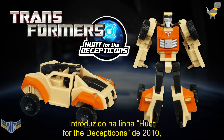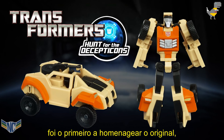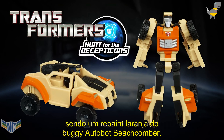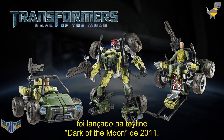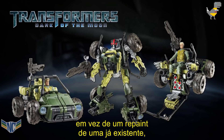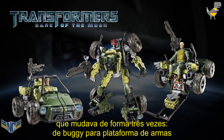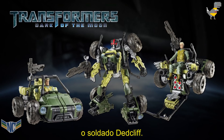Introduced in 2010's Hunt for the Decepticons line, the Sandstorm from the world of the live-action movies was the first to pay homage to the original, being an orange recolour of Autobot Dune Buggy Beachcomber. A second movie universe Sandstorm toy was released in 2011's Dark of the Moon line — the first since the original to be a brand-new figure instead of a recolour — which triple-changed from Dune Buggy to Weapons Platform, that could be manned by his human partner, Private Deadcliff.